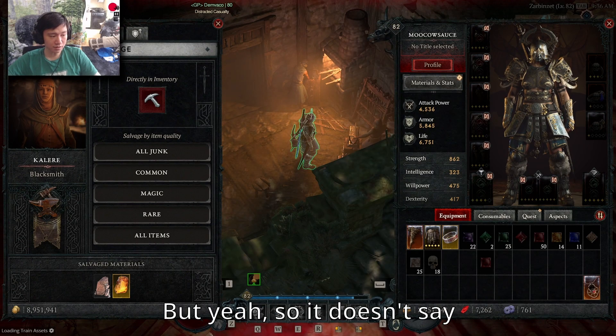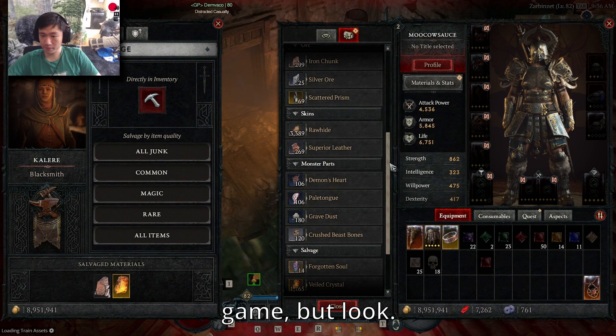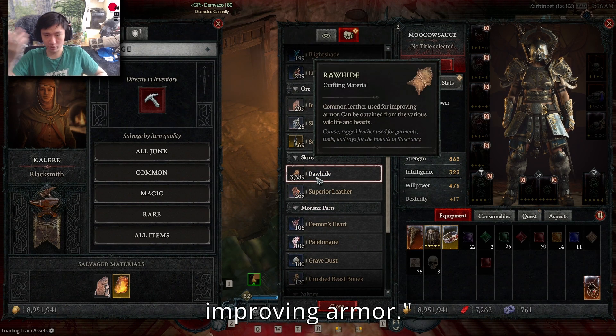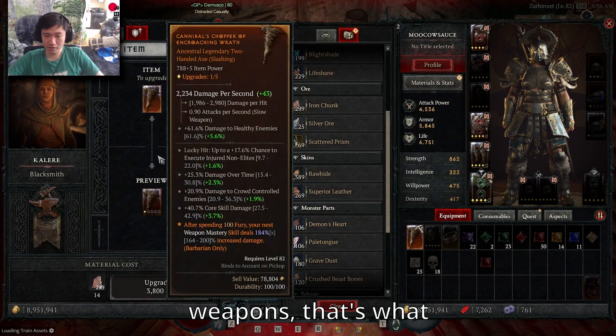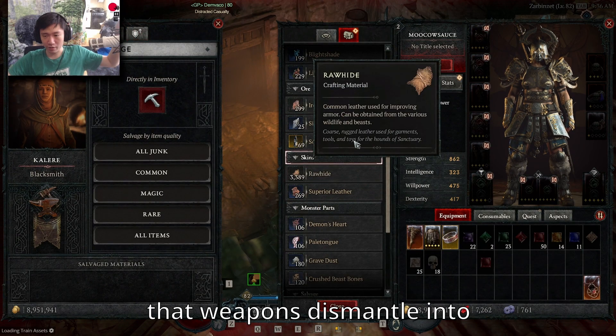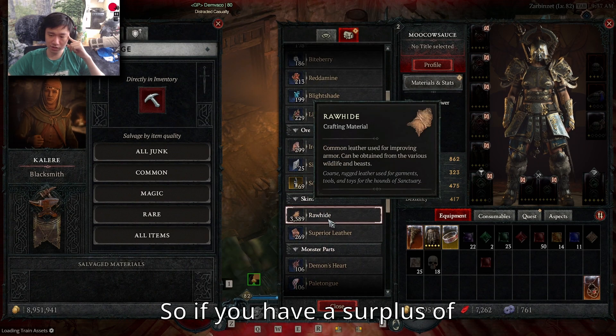It doesn't say anywhere in the game, but if you read the tooltip it just says it 'can be used for improving armor,' which is true — that's what you use to upgrade weapons too. But nowhere does it say that weapons dismantle into those specific materials.